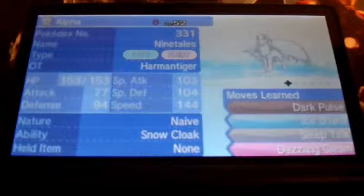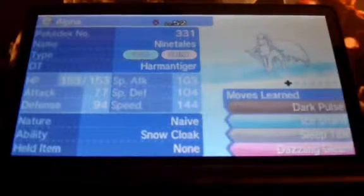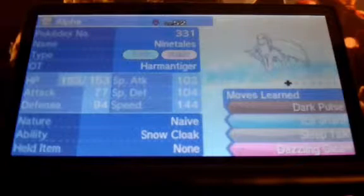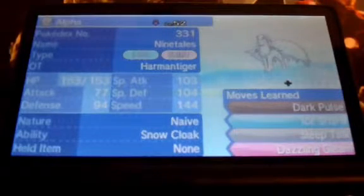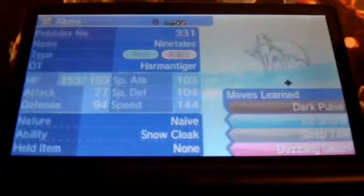They already have Fire and Dragon with Charizard. They should also have a Grass and Ice type, and the Grass starter could be a lizard or komodo dragon. I'm not sure what other animals Australia has, but I really want to see an Australian Pokemon region.